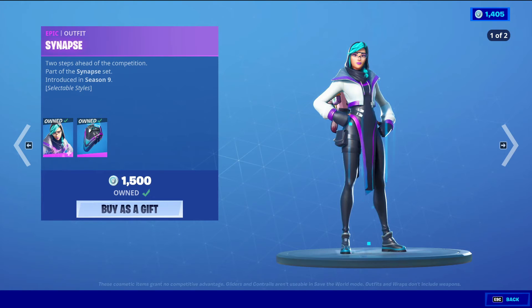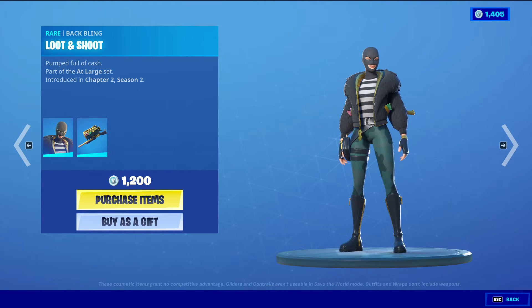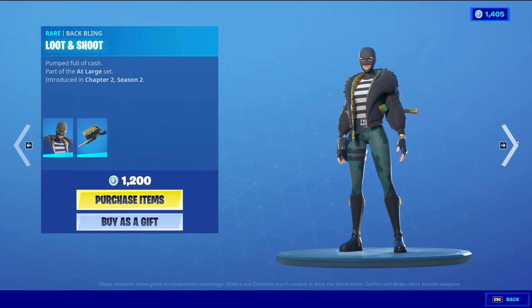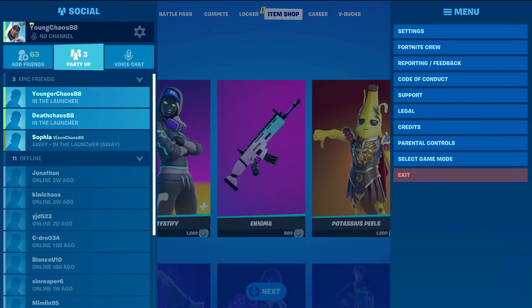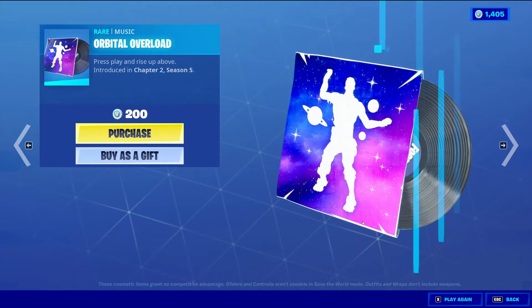Synapse has two styles: the default one and then the green style. I believe this is the female version of Vendetta from Season 9 as well. Then Goldie with the back bling Loot and Shoot — rare skin, 1200 V-Bucks.